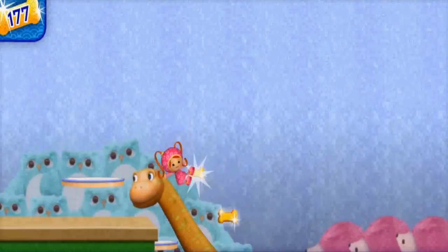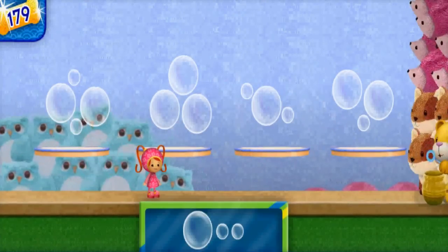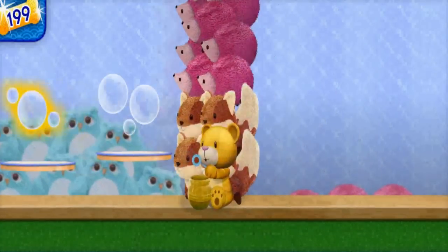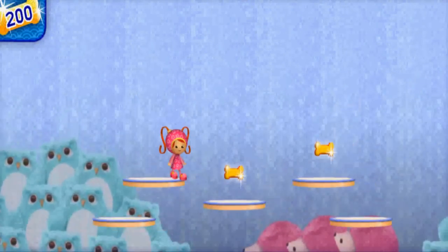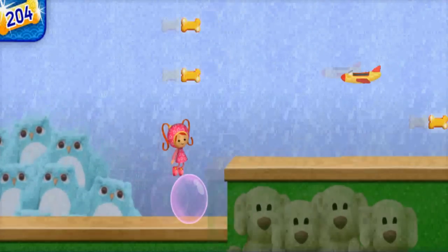Look at that dinosaur! Here are some bubbles — find a group of bubbles with the same number of bubbles. That's right! Way to go, Umi friend! Umi-rific! Let's keep going to find the coins! That bubble looks big enough to bounce on — let's try it!